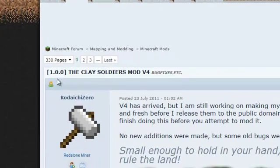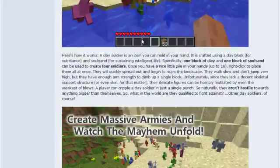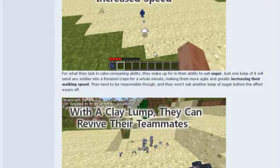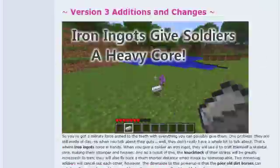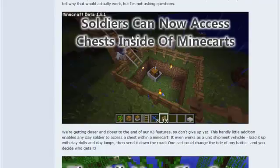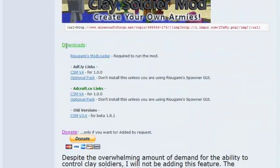The second link should take you to the Clay Soldiers mod page. Just go down. There's some install videos if you don't like mine. There's what you can do — you can equip them with stuff and make them fight, as I showed you in the video. Here's how you craft them — I showed you some of them in the video.